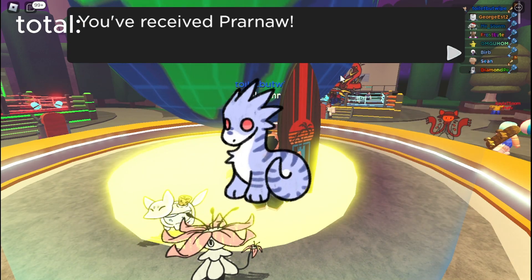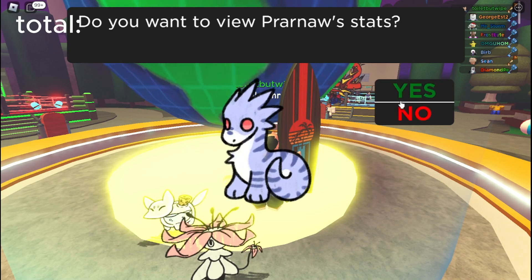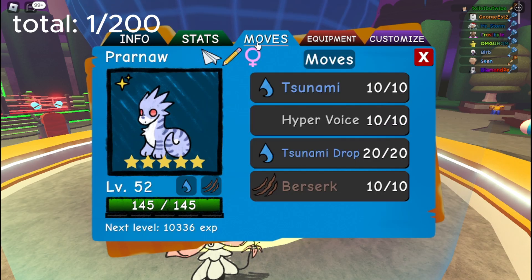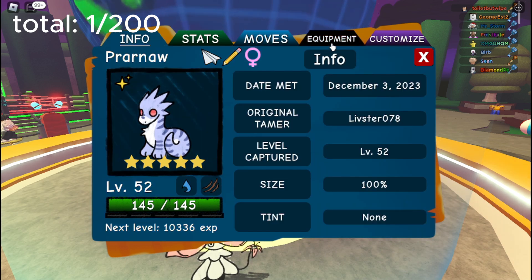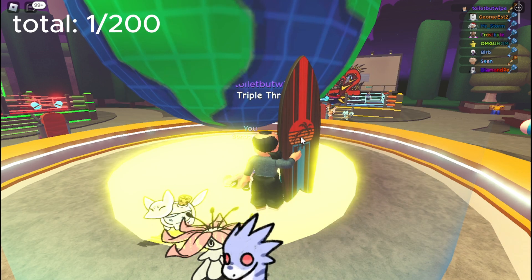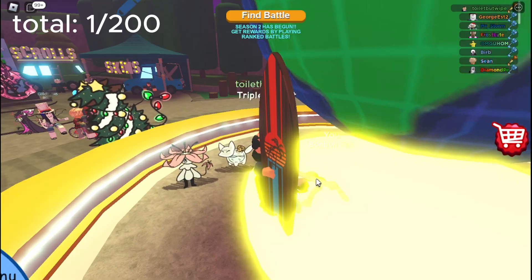A Prarna? What the heck is that? Let's see the stats — it's a six star. Wait, we're in a hidden trade? Hold on. We actually got something good. Opportunist — wait, what does that mean? That doesn't mean hidden trade. Okay, but we're keeping that one for sure.